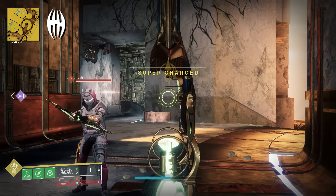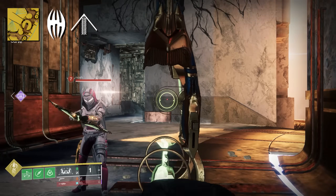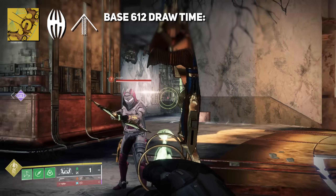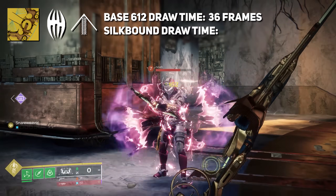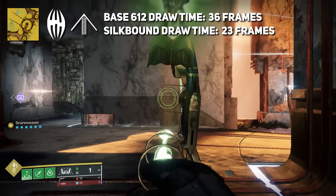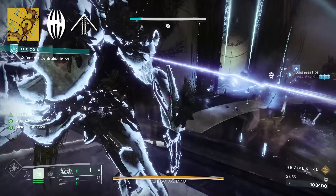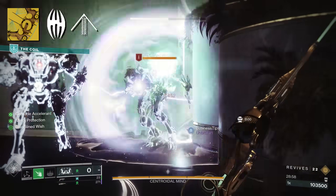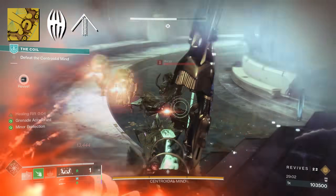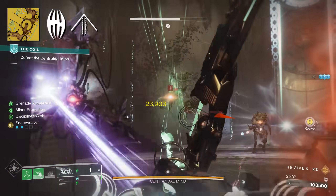This week, after we got the first intrinsic unlocked, we were finally able to put on Elastic Strength. This drops our draw time down to 612, giving us that perfect draw in 36 frames. Proc our exotic trait, Silk Bound Slayer, and this drops our frame count to 23 for that perfect draw — a bit less than 400 draw time. My only issue is that I wish we could continue that fast draw speed: once we proc it with Suspend and continue getting kills or stacks, that draw time stays fast and is able to re-proc, similar to Archer's Tempo or successful warm-up.